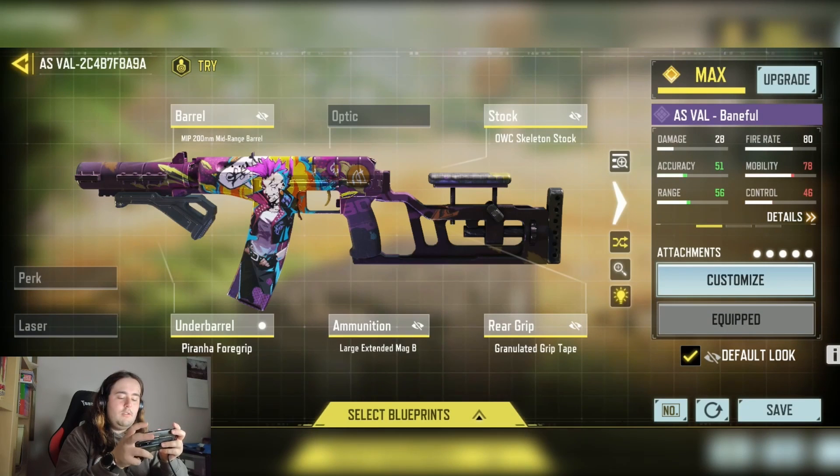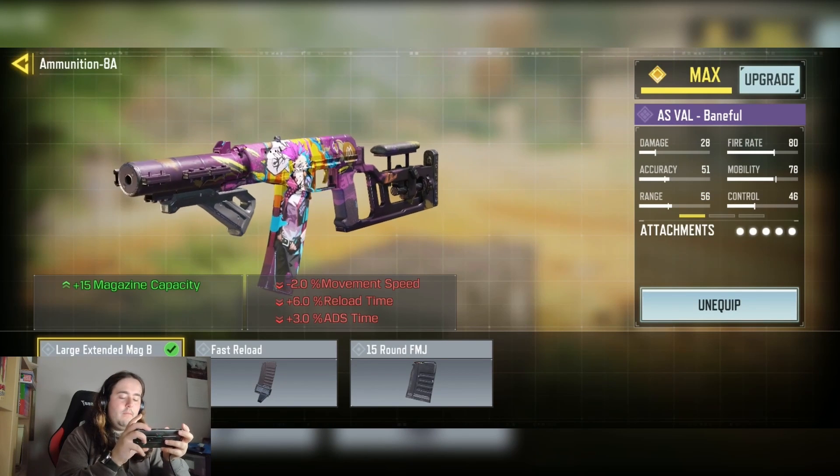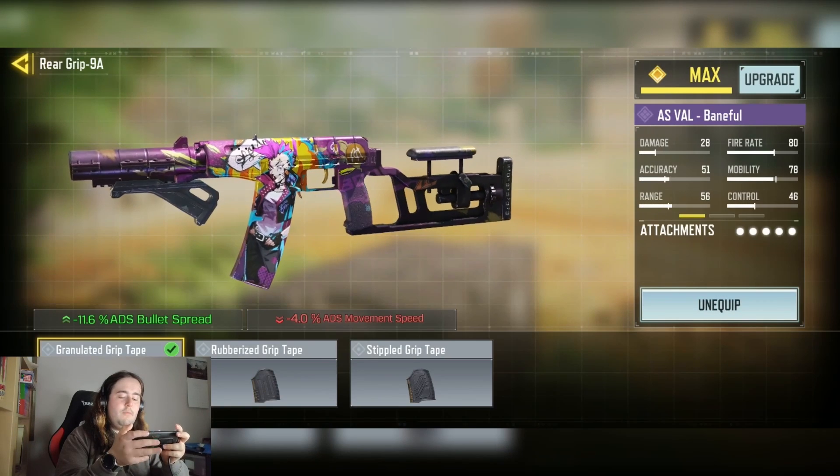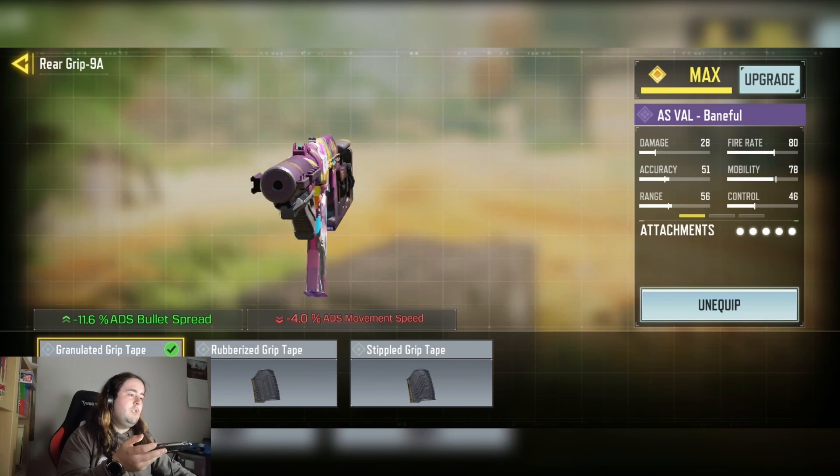And we have the large extended mag A for the plus 15% mag capacity. And finally we have the granulated grip tape for the minus 11.6% ADS bullet spread.